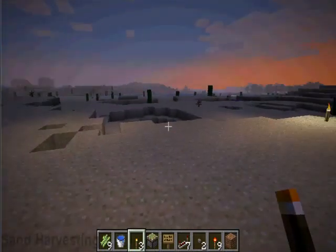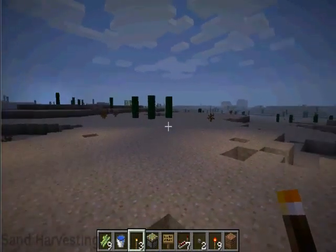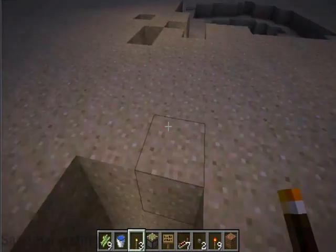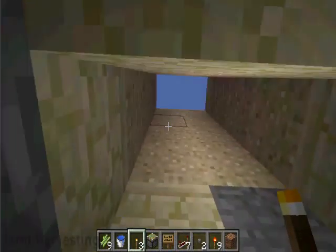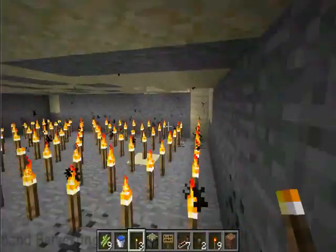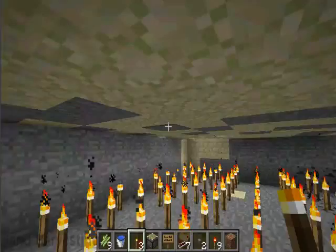What you're going to need to do is find yourself a desert biome like I have right here. Find where you want to start your mine, then dig down so you're about seven levels below, and dig it out so it's sandstone and stone above you.